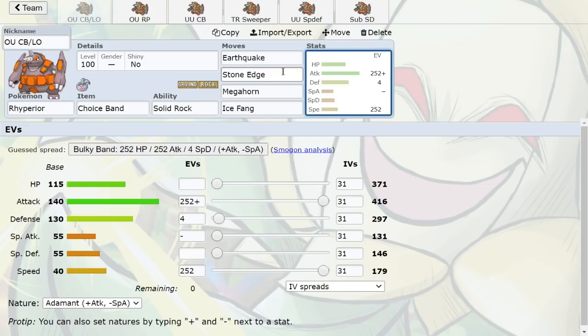Earthquake and Stone Edge are your dual STABs — the EdgeQuake combo is just incredible. There are very few Pokemon that resist that combination: Claydol and Golurk, and that's about it. Claydol is in the game but Golurk isn't, and there's another move on this set that destroys Claydol anyway. You want max Speed and max Attack for added power. Solid Rock is a fantastic ability because it weakens super effective attacks, letting you survive things like Icicle Crash from Weavile and Earthquake from Gliscor.